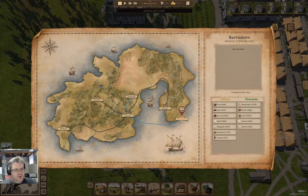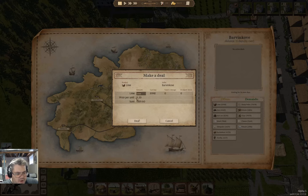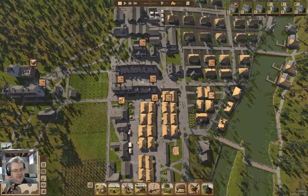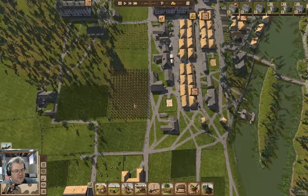We've got a messenger. What are we able to sell here? Nothing that we want to. But we perhaps want to buy some lime - maybe not quite that much. Yeah, maybe that much. We'll do that.